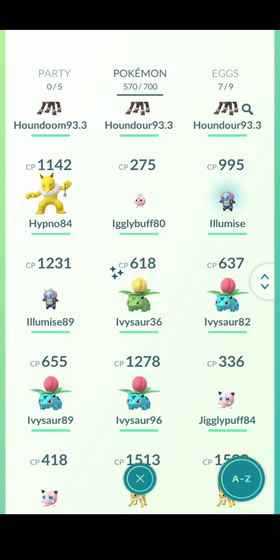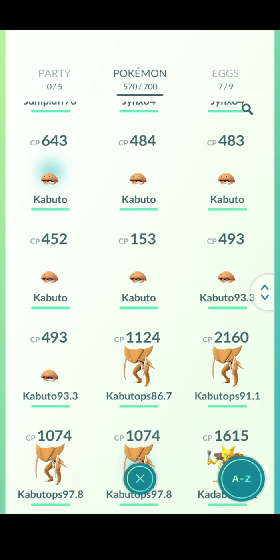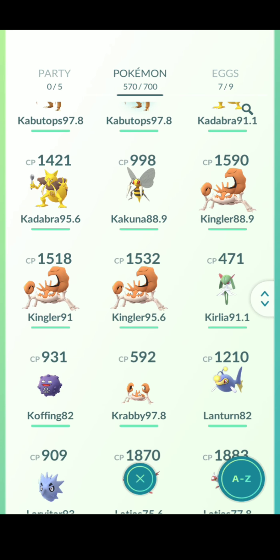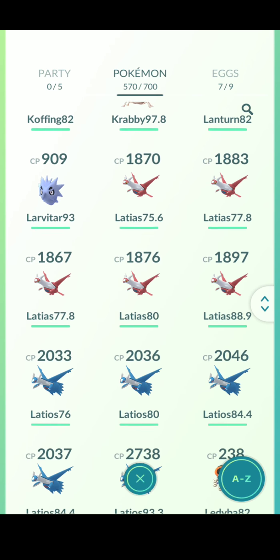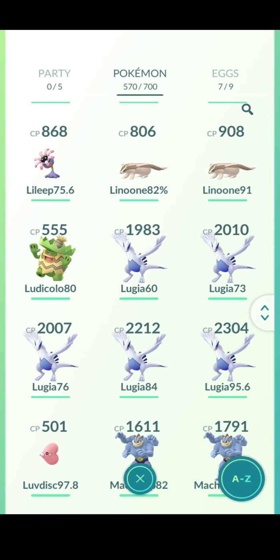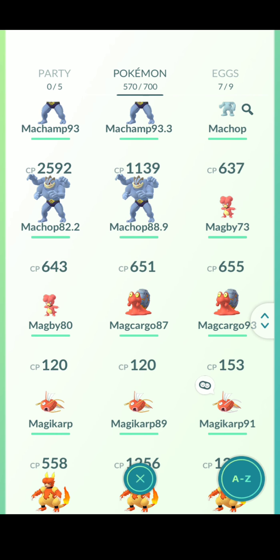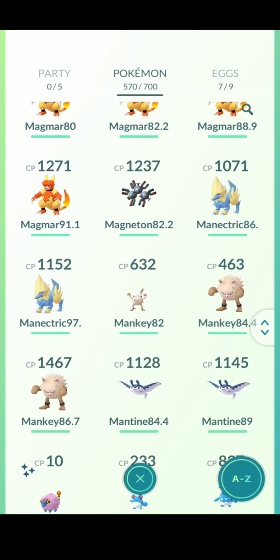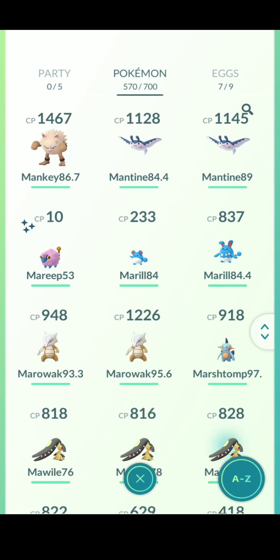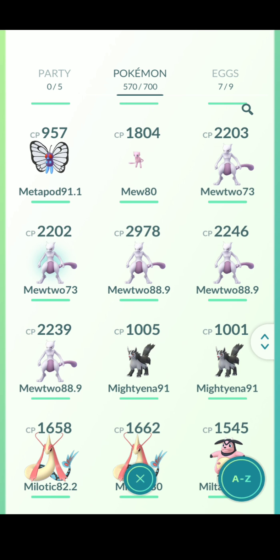I have one Ivysaur, he's 36. I have five Latias and five Latios. I have five of these. I have one Mew in training. I have five Mewtwo and one Mew.